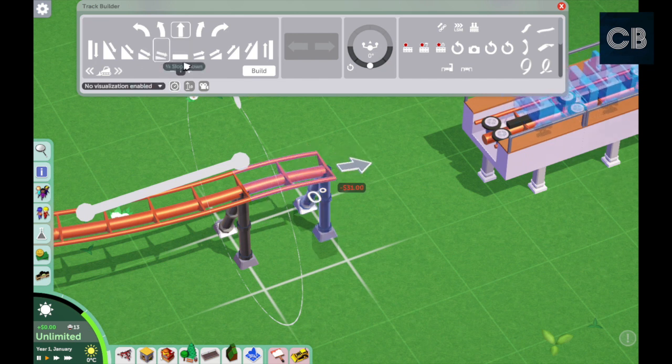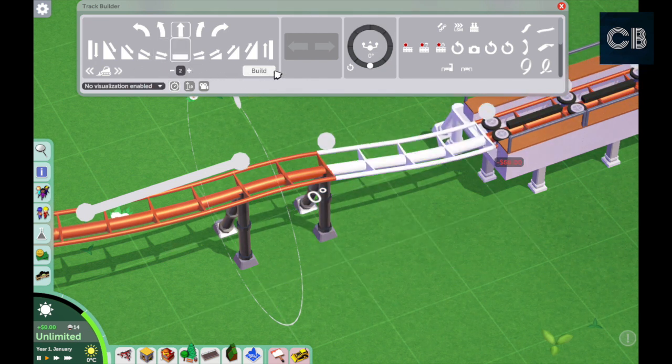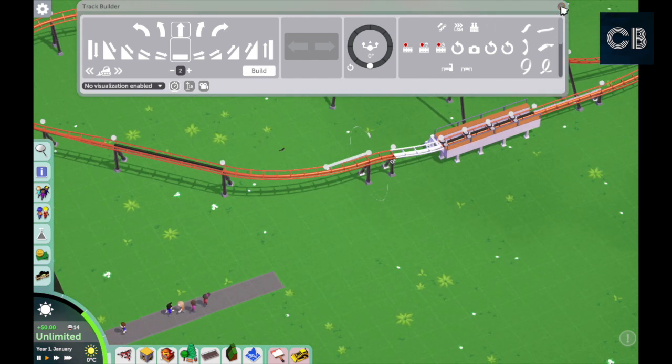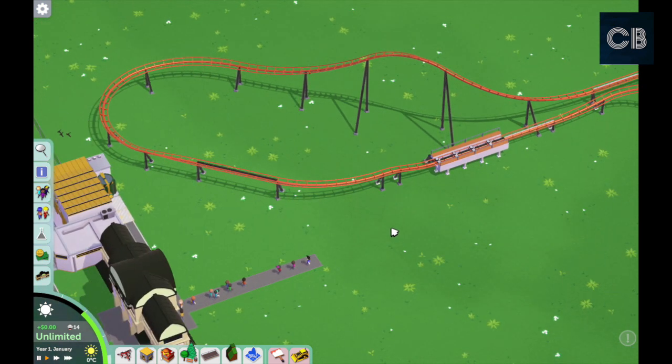Now I'll connect up the track at the end. You can apply that rule to any situation where you want to move track — make sure your game is in play, go back so the last piece of track is white, and then you should be good to go.